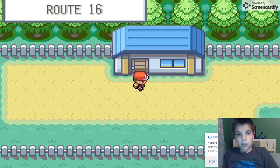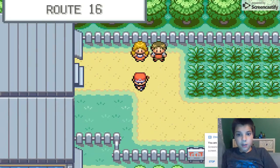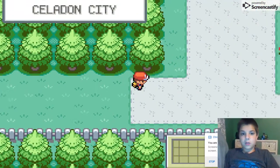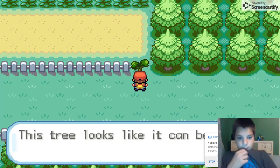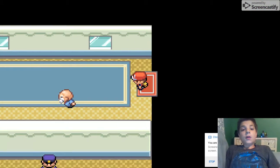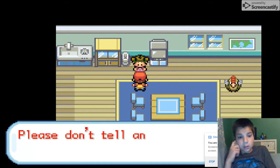I'm gonna teach you how to get Fly. What you do is go to Cerulean City. Once you're there, you go to the fountain and take a left. You go in here and you see this little girl — you think nothing of it — but when you go in and research it, it turns out that this little kid gives you Fly.